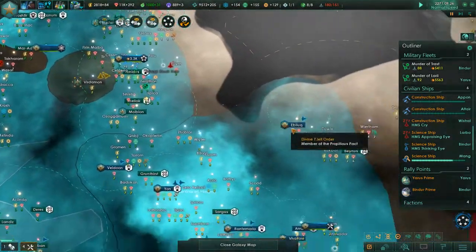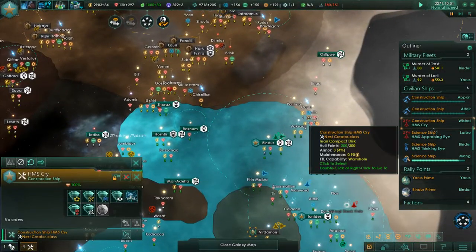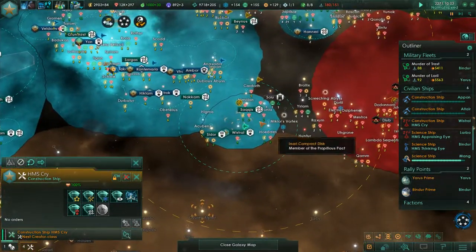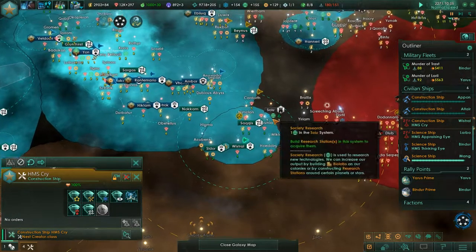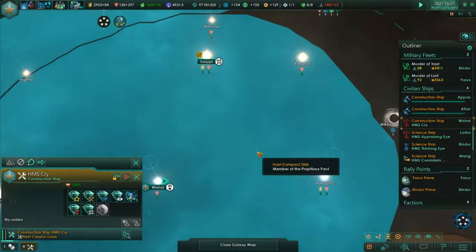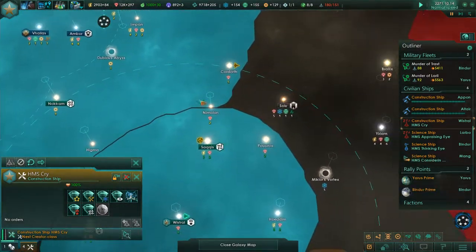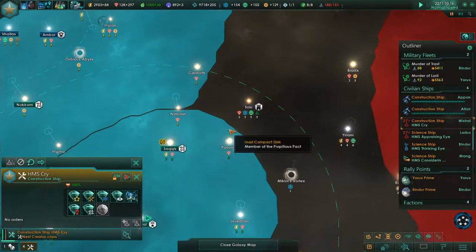We may be able to give away this system as part of a bigger deal to get something that we want. Now, the other thing we can do is go out and settle here too. With two planets here, I think it will be much easier to hold this space, and now we have some ability to do that.